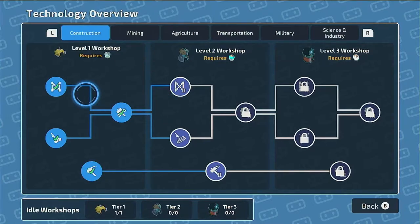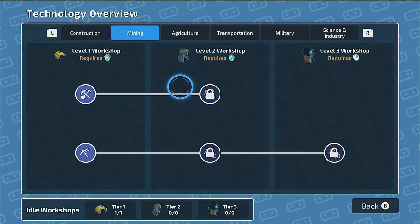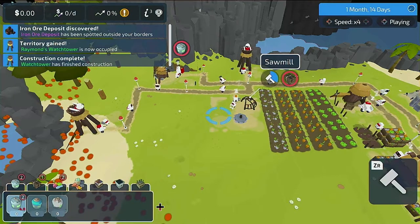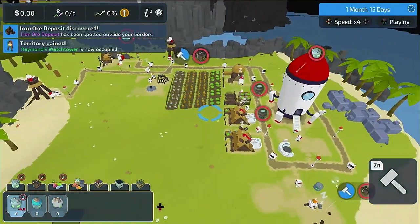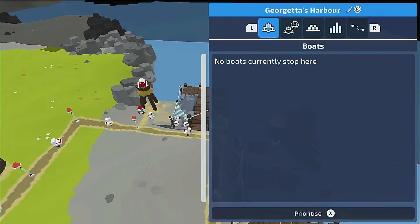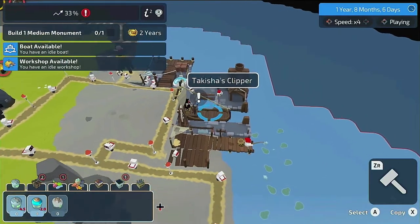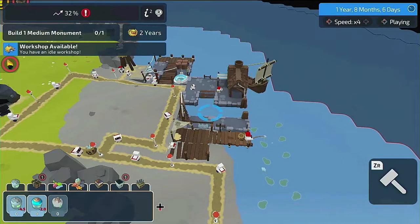Researching is done at the workshop, allowing you to build more complex buildings your colony will need for advancement. You can unlock new areas of the map by placing watchtowers near the borders of your colony, giving you access to resources that were previously out of reach. There are even harbors and shipyards, which are required for creating ships to travel across waterways and access new islands where different materials may be located.